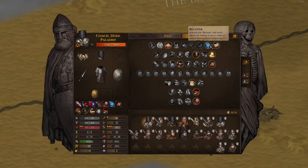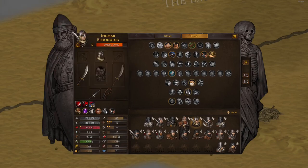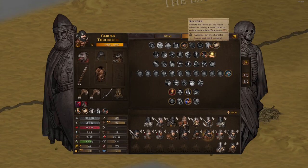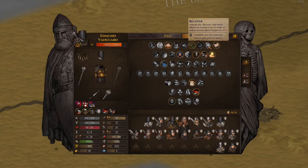Recover lets you recover 50% of your fatigue in one turn, regardless of how much you have. This is very good on tanks who spam Indom or shield actions - there's that one sketchy turn where they can't continue, and then they recover. For tanks this is absolutely great. For all other bros you completely waste one turn, so you need time in between to use it. All my tanks have this.